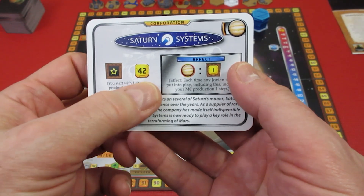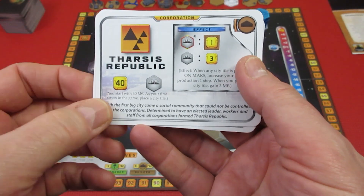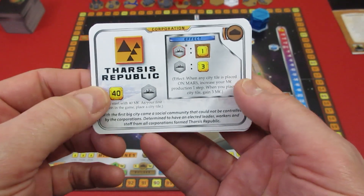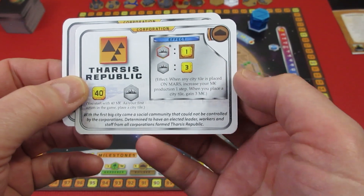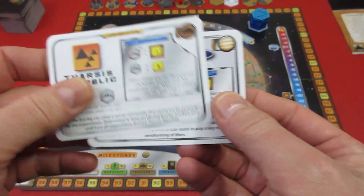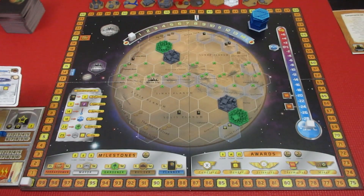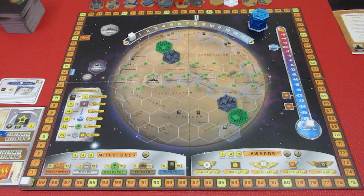Saturn Systems: you start with one titanium production and 42 megacredits. Tharsis Republic: you start with 40 megacredits, and your first action in the game is to place a city tile. City tiles don't tend to do a lot in solo. I think I might go with Saturn. We need to draw 10 cards, take a look at them, and then decide which corporation to go with — that's how you're supposed to do the setup.